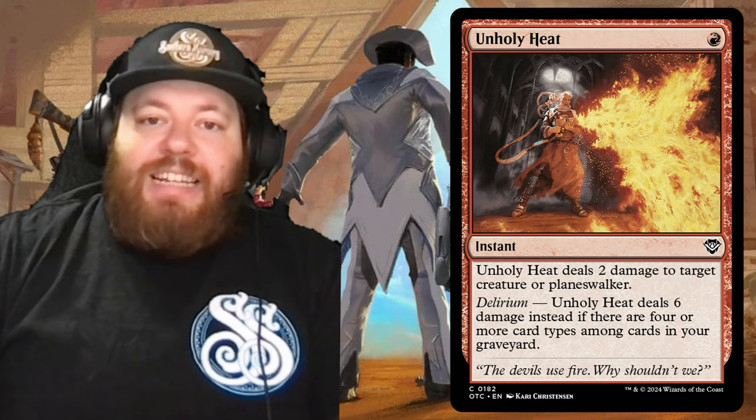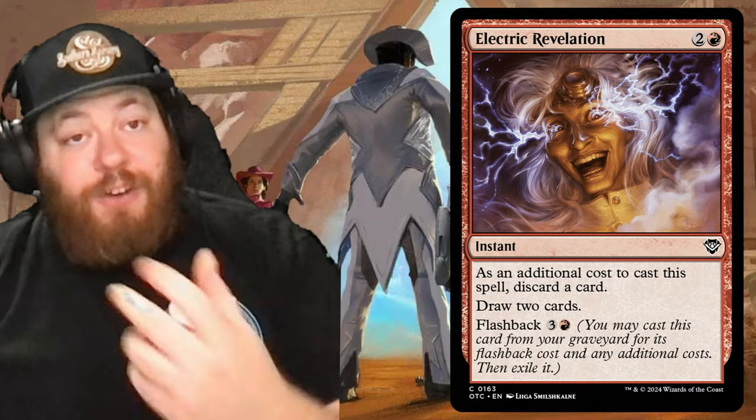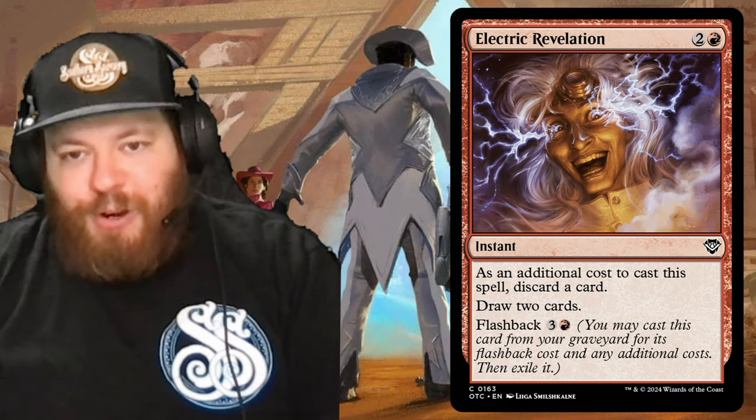Moving on, we have Electric Revelation — two and a red. As an additional cost to cast this spell, discard a card — hopefully a land. Draw two cards. It has flashback: pay three and a red to do the exact same thing, then exile it.